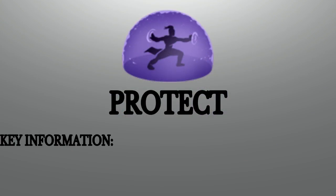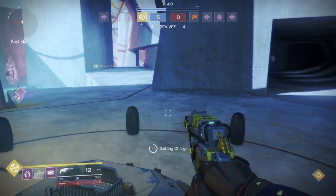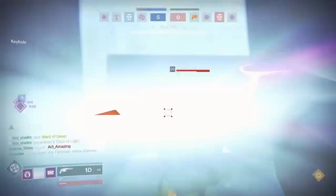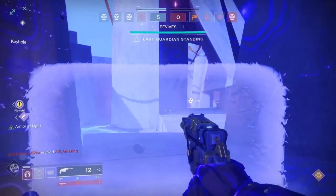Protect — key information: the Ward of Dawn duration is 30 seconds; the bomb detonation timer is 40 seconds. In this example I set the charge and plant the bubble at the same time, which means I have 30 seconds of bubble coverage over the bomb, then 10 seconds after the bubble disappears where I need to stop them from diffusing.